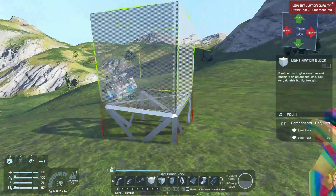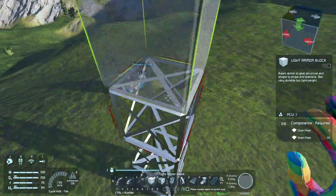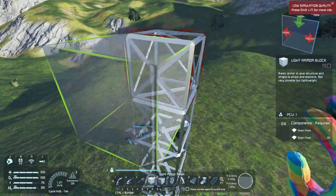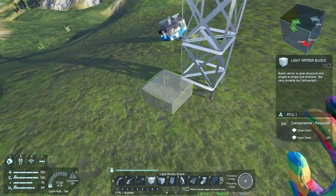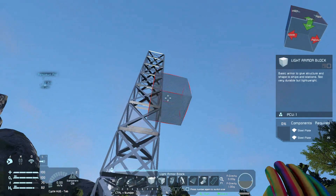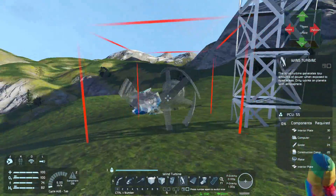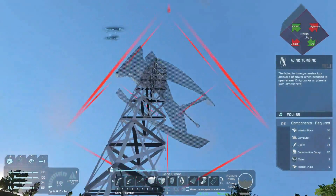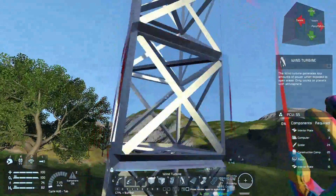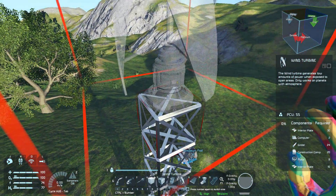The first thing I wanna do is make a nice little tower go up here. I think that will do - because the higher you go, by the way, I'm doing this for the wind turbine. The higher you go, the more power it generates because there's more wind up there.